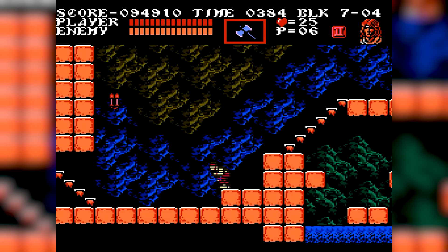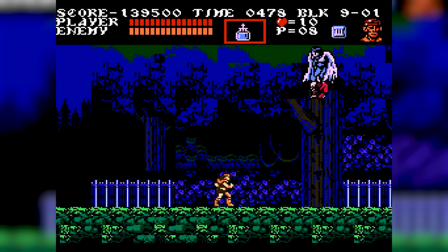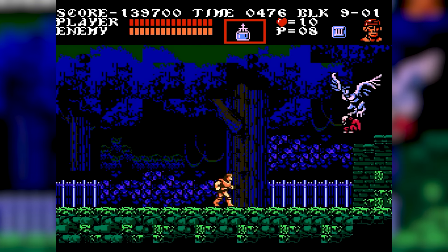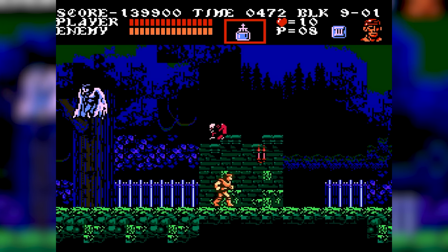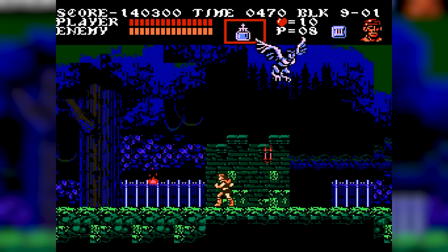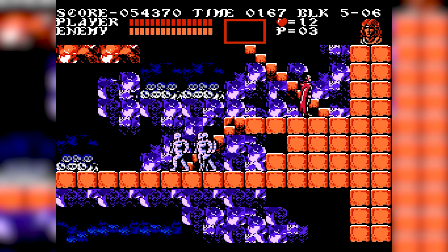Gameplay-wise, it's a return to the classic platforming of the first game, but with a twist. You're not just Trevor — you can team up with one of three unique companions, each with their own abilities. Choose your path wisely, as the game branches out, offering different routes and challenges. Your choices even affect the ending, so every playthrough can be a new experience.